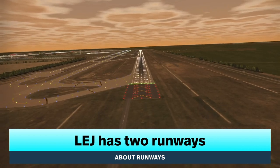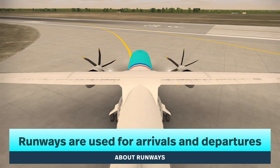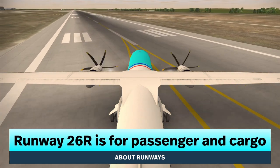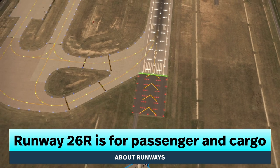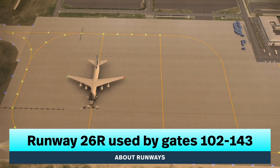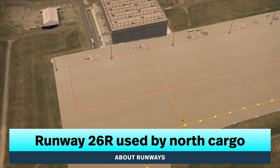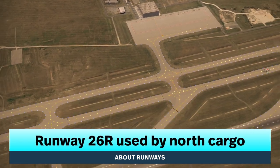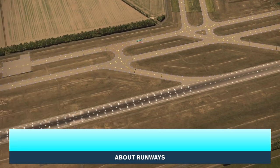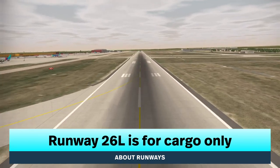Leipzig has multiple runways and works a little bit differently than all the other airports. Both runways are used for both arrivals and departures. Runway 26-R in the north is used for both passenger planes and cargo planes. The passenger and cargo planes that use gates 102 to 143 will always arrive using 26-R, and the north cargo terminal will also arrive using 26-R. Runway 26-L in the south is used for cargo planes to the south and west cargo terminals.